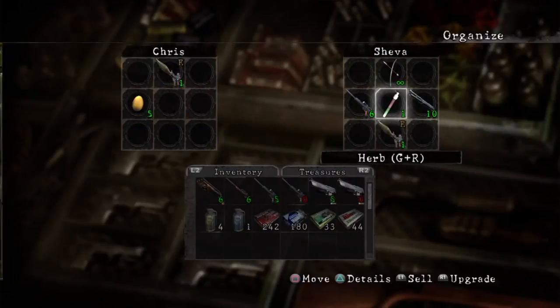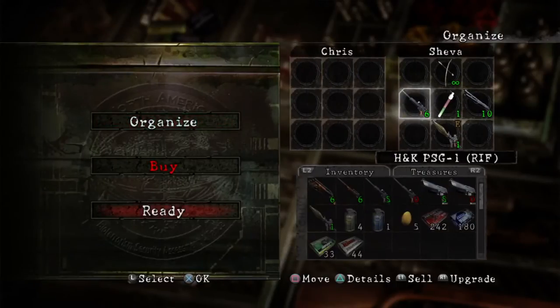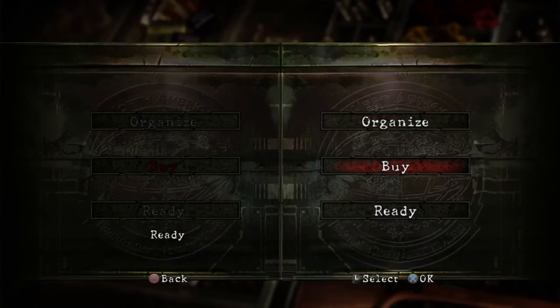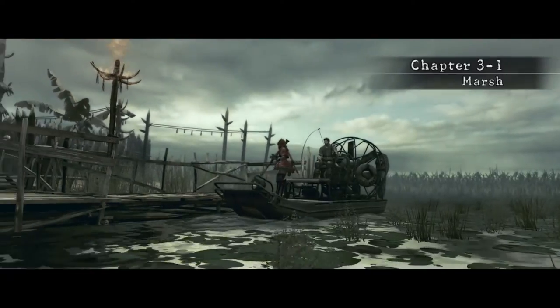Once you've done that, you just take the stuff back from the other controller, put it in your inventory. Ready up again, and then just start it up one more time.